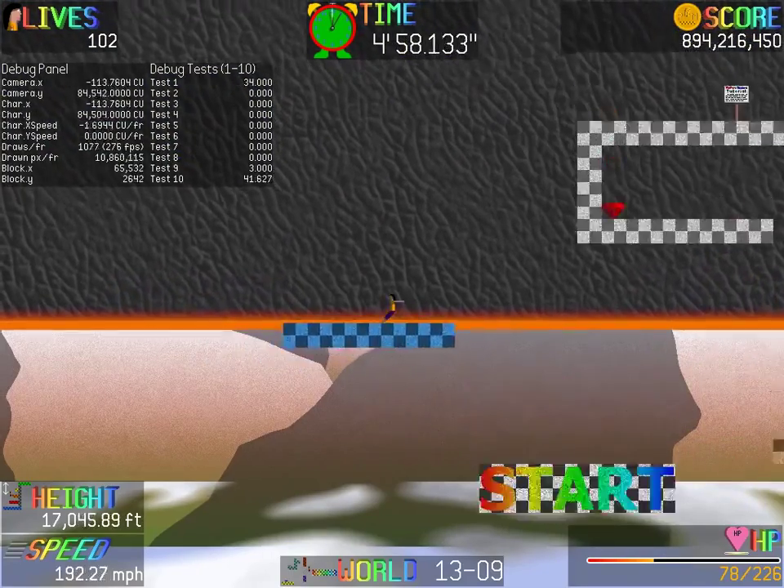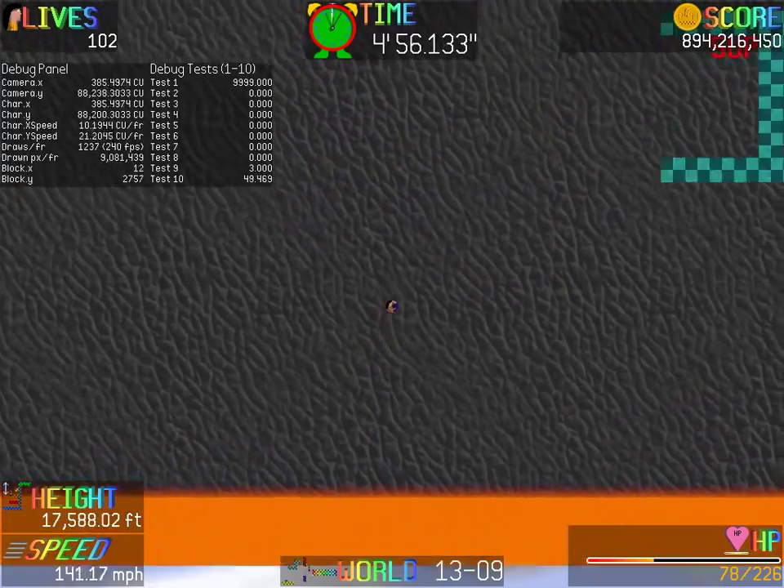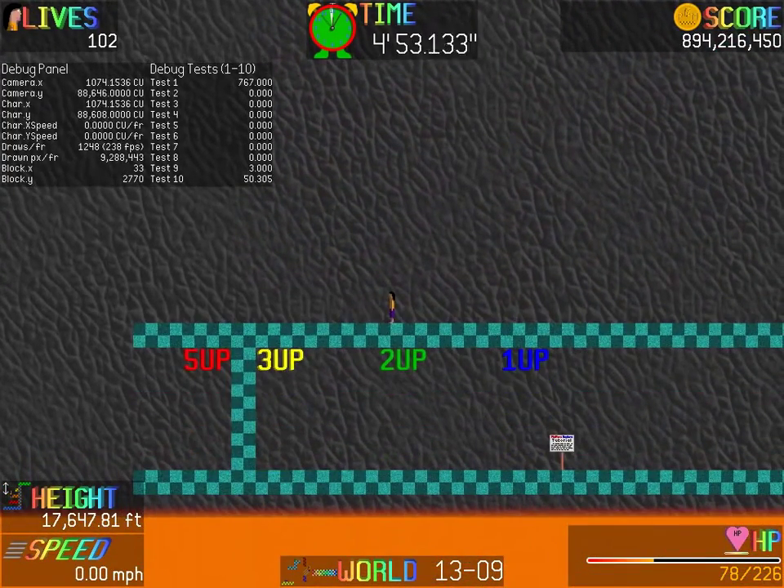Bug fixed. What was the problem? It turns out I just simply forgot to set the Y positions. That's because the far ground decals are all zeros, but the closer ones have to be adjusted so that it lines up with this instead of the rest of the scenery. Got that in there — it's good to go.